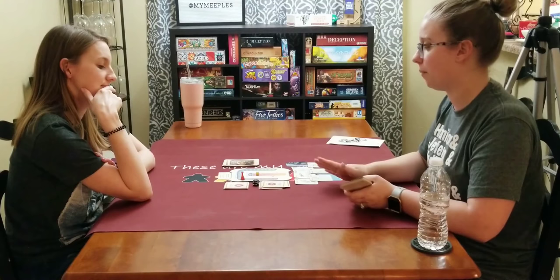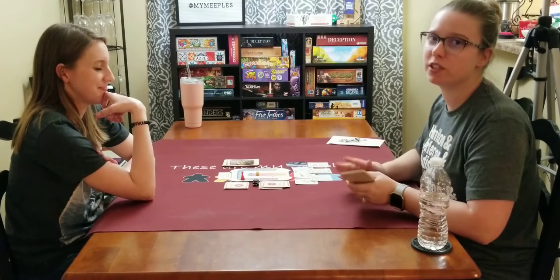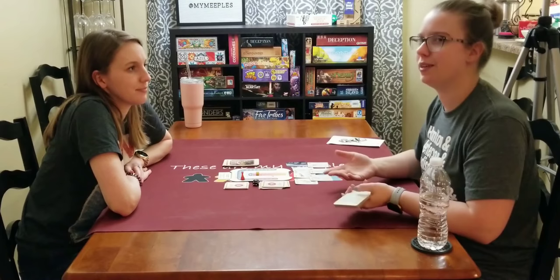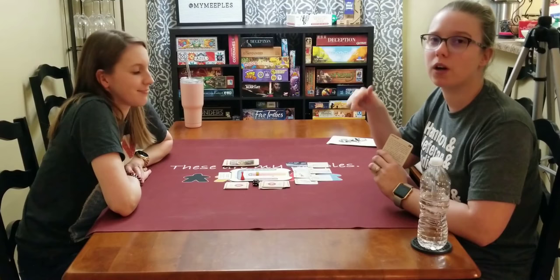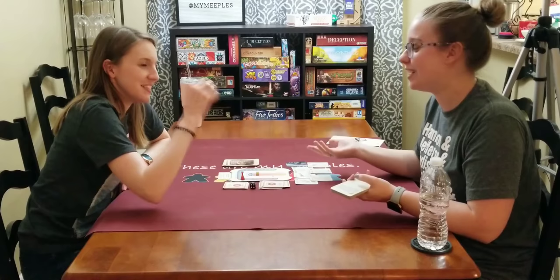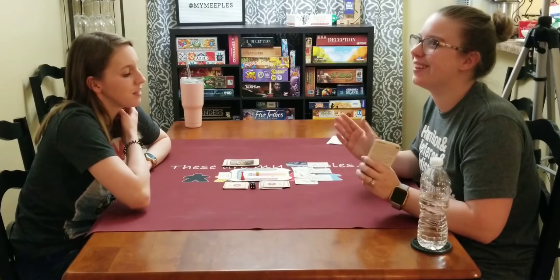Full of spoilers, so if you want to play chapter 2 yourself, stop watching now. Subscribe, leave comments below — let us know what you thought of the game, if we made bad choices or if the dice just screwed us over. That chimp looked so nice and so talented. Who would have thought — eaten by dogs. This is Caitlin and Amanda signing off. Bye!